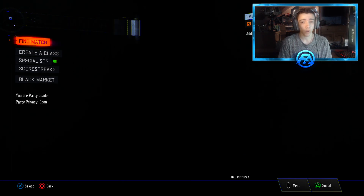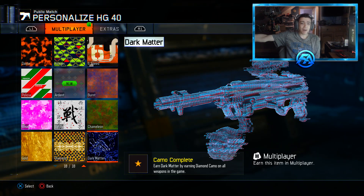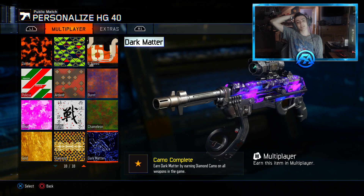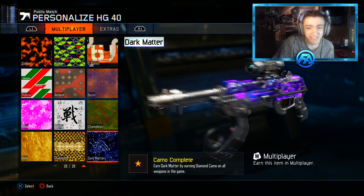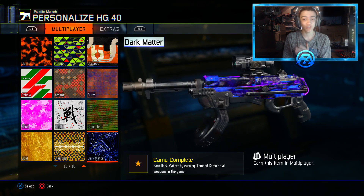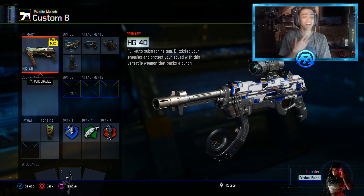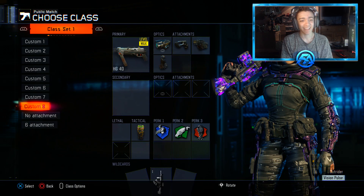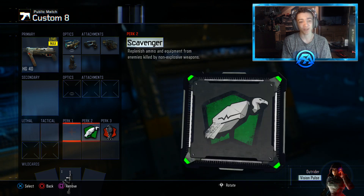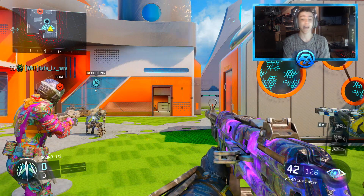We gotta investigate because that's so freaking weird. I thought it popped up saying you unlocked dark matter - but there it is! Oh my god, that looks so nice! We unlocked dark matter! I should be more happy than I am, but it didn't even pop up properly - such a buzzkill. But let's make a class real quick and see how it looks with dark matter. Oh my god, the HG40 with dark matter looks so freaking nice!